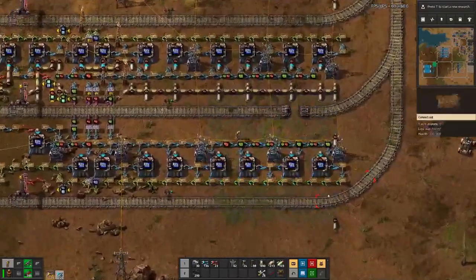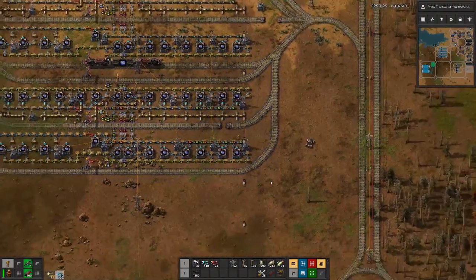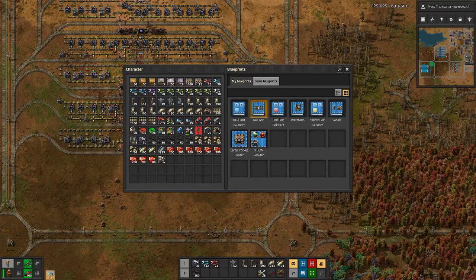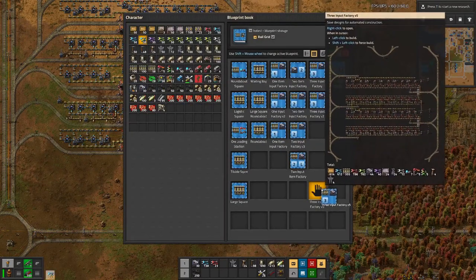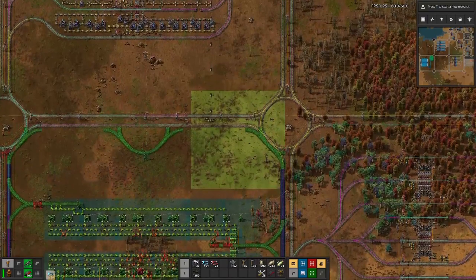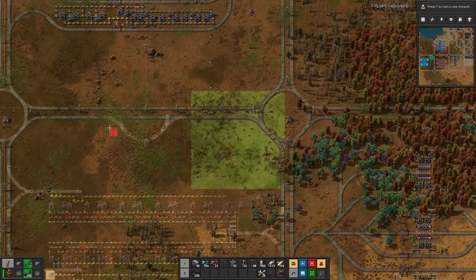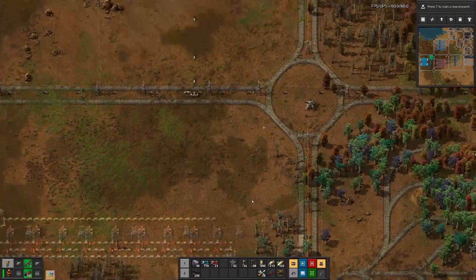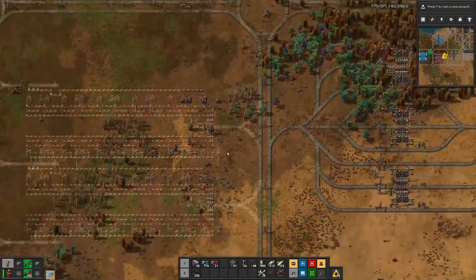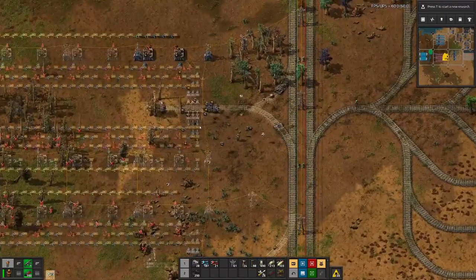That should somewhat get rid of things here. We can take a blueprint — this one we designed two episodes ago — copy that in here, we don't need the old one, and then basically place everything in and set this up like it should be.